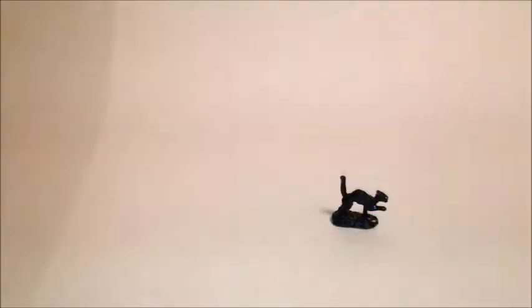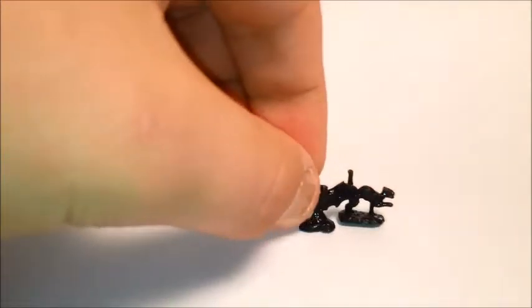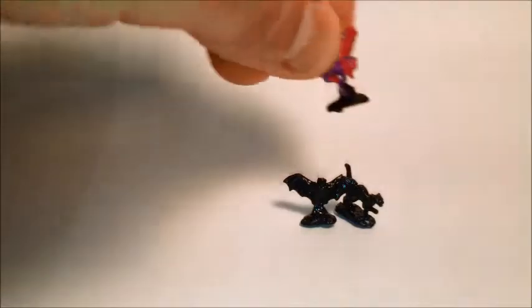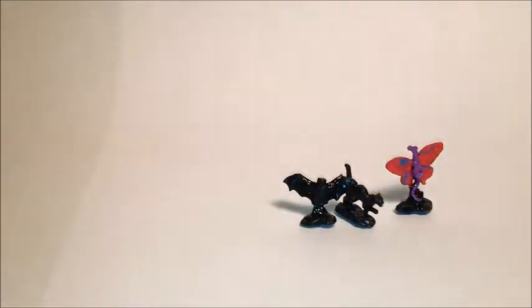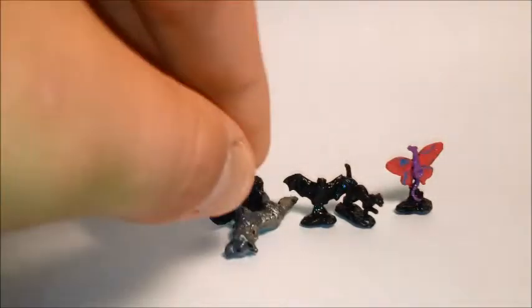We'll start with some of the smaller stuff — some familiars, like a cat, or a bat, or a pseudodragon, fairy dragon, maybe a pet wolf, things like that.